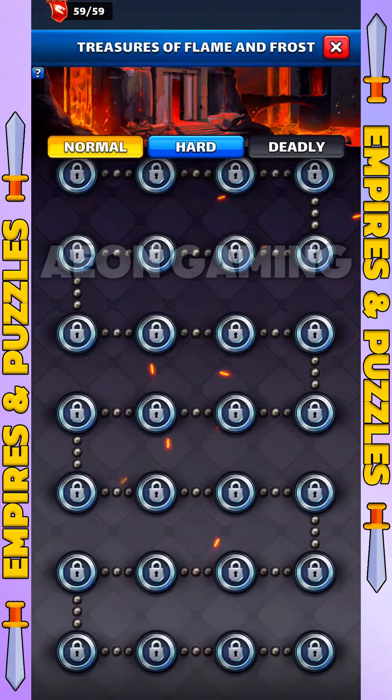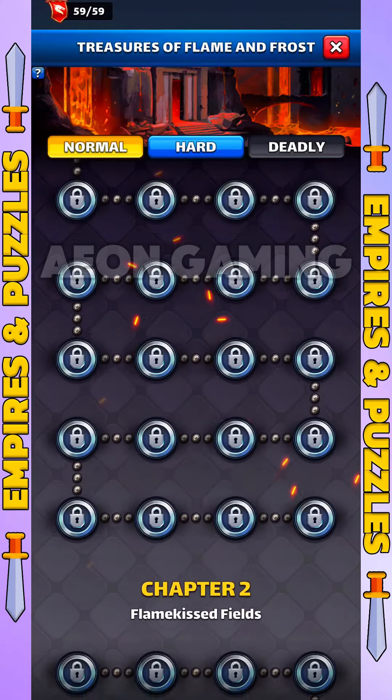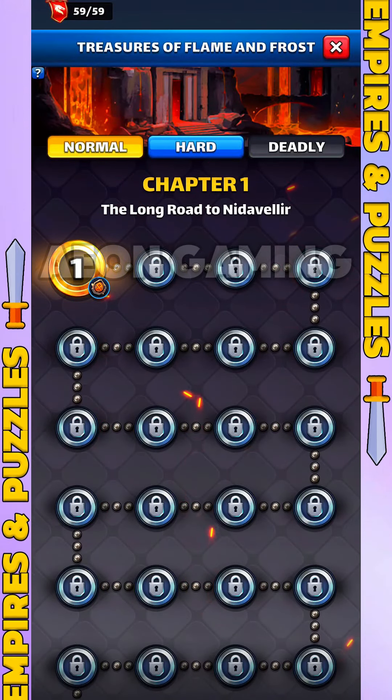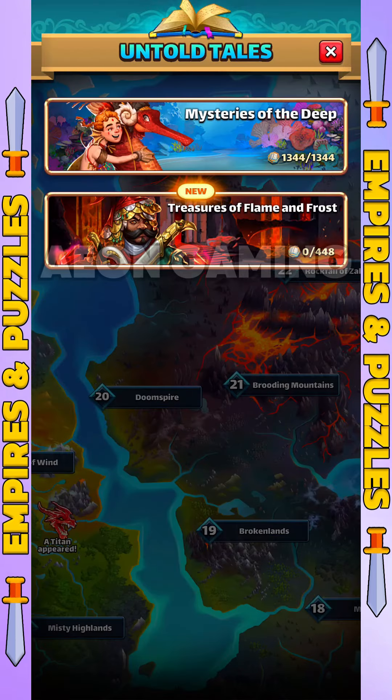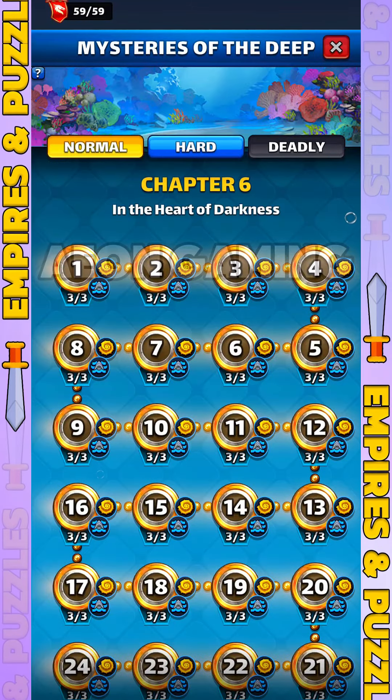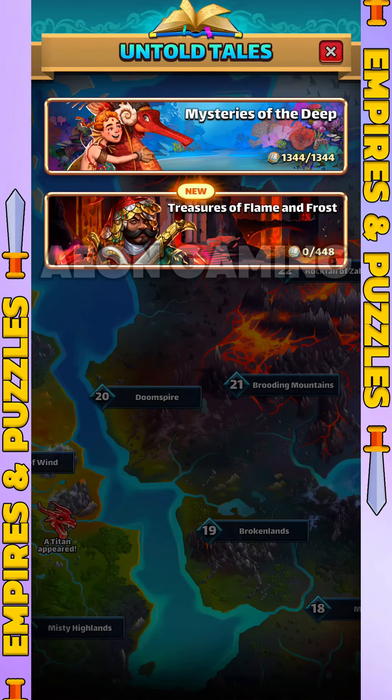And those are some of the updates present in Beta 72 Version 2. Tell me, which update interests you? Share it in the comments section. Feel free to check the video links in the description, such as Treasure Quest and Untold Tales 2. We will meet again in the next Empires and Puzzles video.